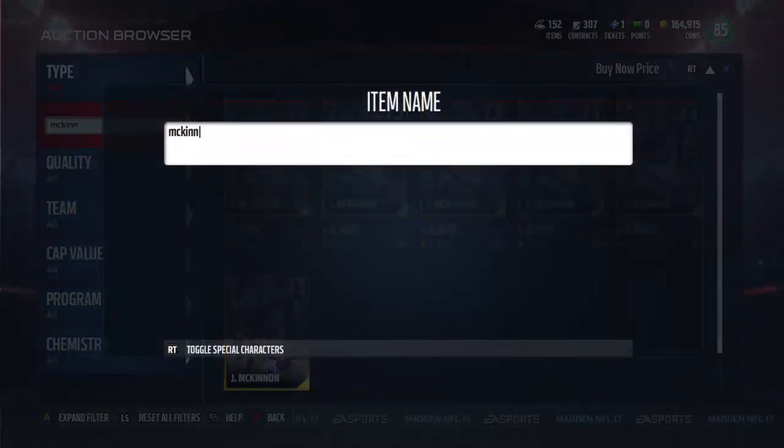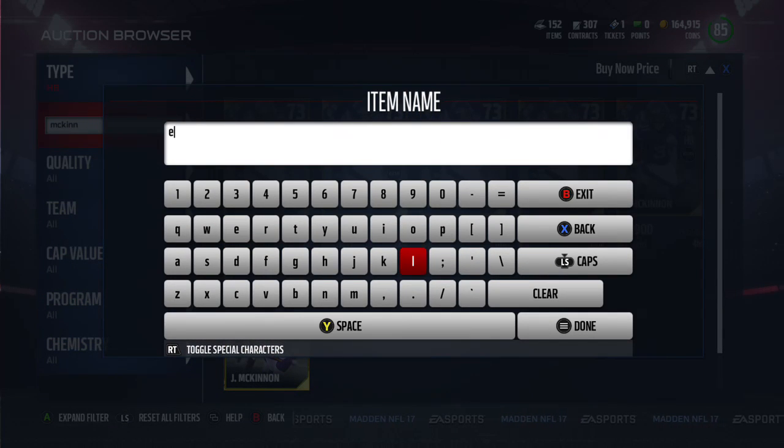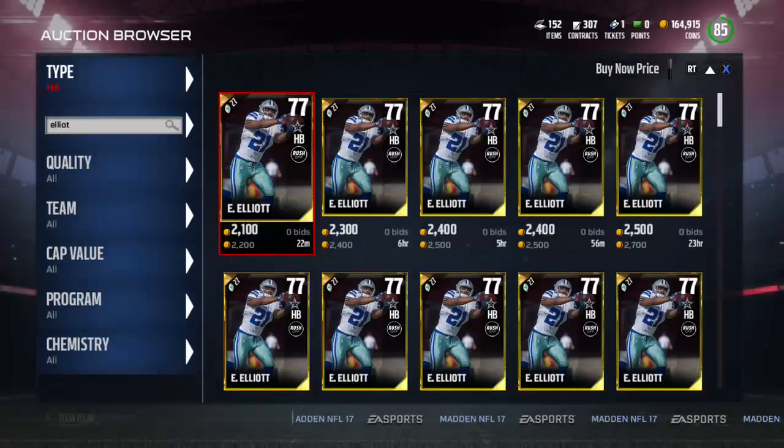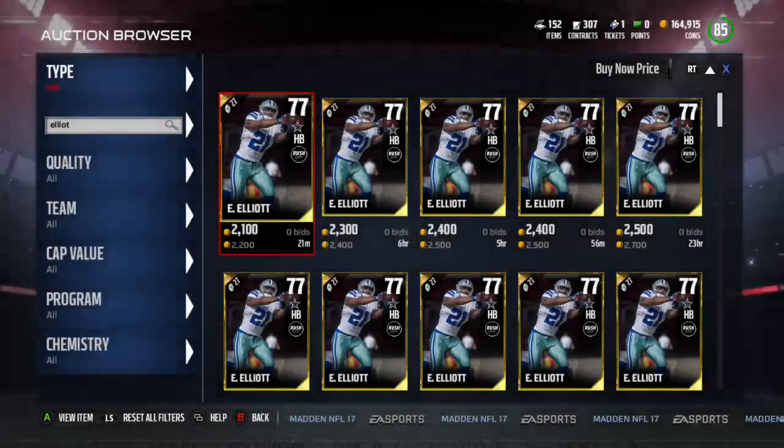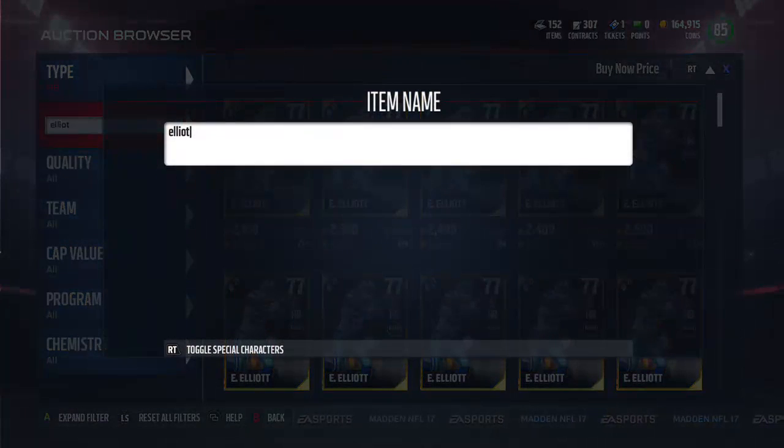McKinnon is kind of pricey at 4,000 coins. Next up is Ezekiel Elliott at 2,200 — good speed 89, carrying 84, ball carrier vision 89, juke move 84. You can get a guy that's a little better, but 2,200 is not a bad price. He's a very popular player. When you compare him to a guy like LeSean McCoy though, I'd still go with McCoy.